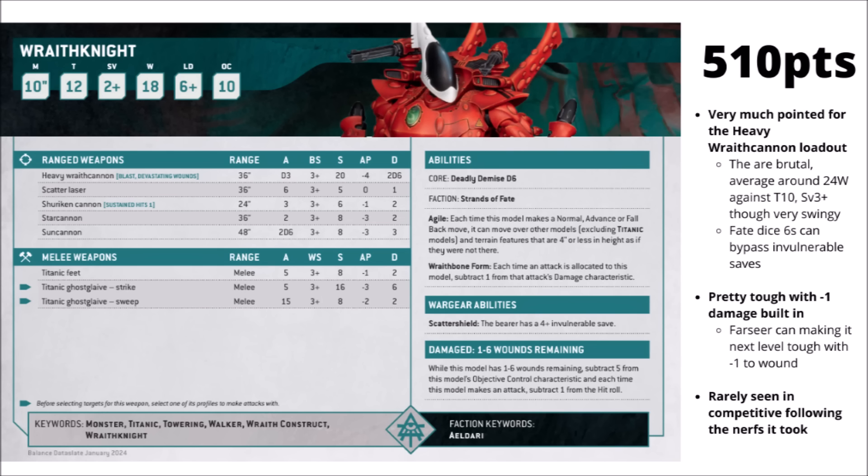In-game the Wraith Knight feels like it's paying for the sins it had early in the edition - 510 points gets you an 18-wound, Toughness 12, 2+ save Titanic Walker. It gets minus 1 damage built in from its Wraith bone form, making it spectacularly hard to kill, and even more so with a Farseer nearby giving minus 1 to wound. The heavy Wraith Cannons are the preferred loadout: just 2D3 shots total but hitting at Strength 20, AP 4 and Damage 2D6, averaging around 23 wounds to a Toughness 10, 3+ save vehicle once you've accounted for Battle Host rerolls. Fate dice can be devastating against anything with a big invulnerable save. Currently it's rare to see them competitively following nerfs - they were quite silly early in the edition, feeding fate dice into devastating wounds to blast apart entire squads in one shot.